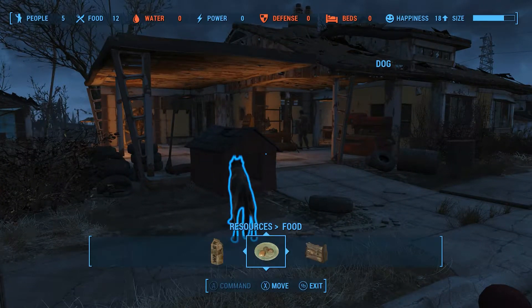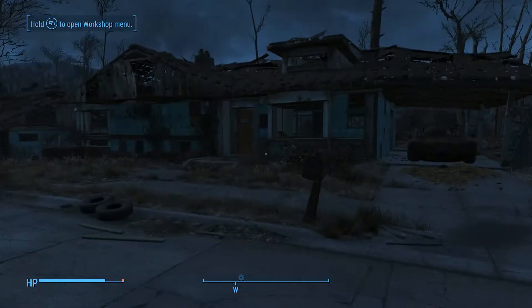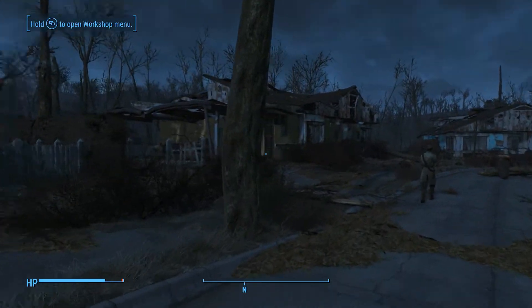If I hold down my workshop menu button, you'll see that we have zero beds right now and five people. That's not going to work - people need beds to be happy.